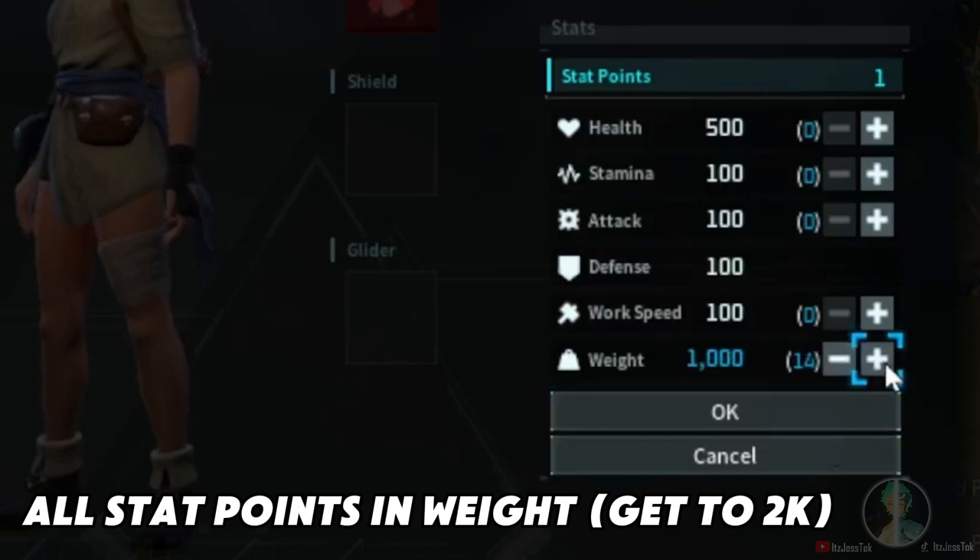As you begin leveling up through the game, you get stat points — one stat point equals a level, so use them wisely. They give you 50 each. I would recommend putting them into weight. The more weight you have, the more stuff you have to work with, so you won't be stuck having to decide which item to drop because you're overencumbered.